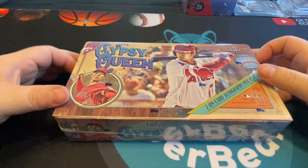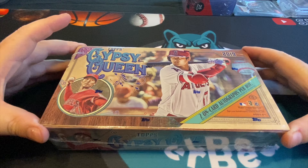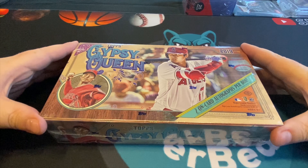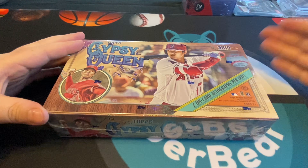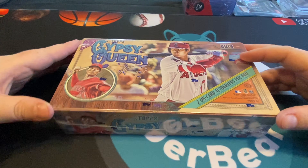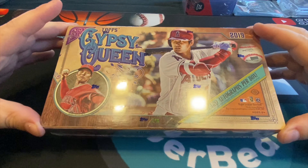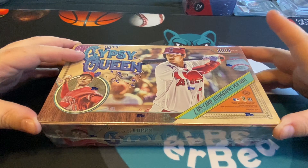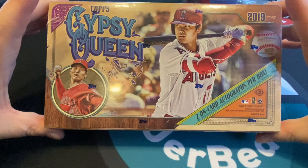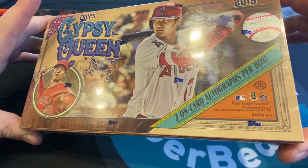What is up everyone, welcome back. Today we're going to be busting open 2019 Topps Gypsy Queen. I ordered 2020 but got back ordered — they sold too many and couldn't get it to me, so the price went up like 10 bucks a day. We switched over to 2019 Gypsy Queen. We're looking for Pete Alonso, Vlad, Bo Alvarez, Tatis, Jimenez — all the good ones — along with two on-card autos per box.